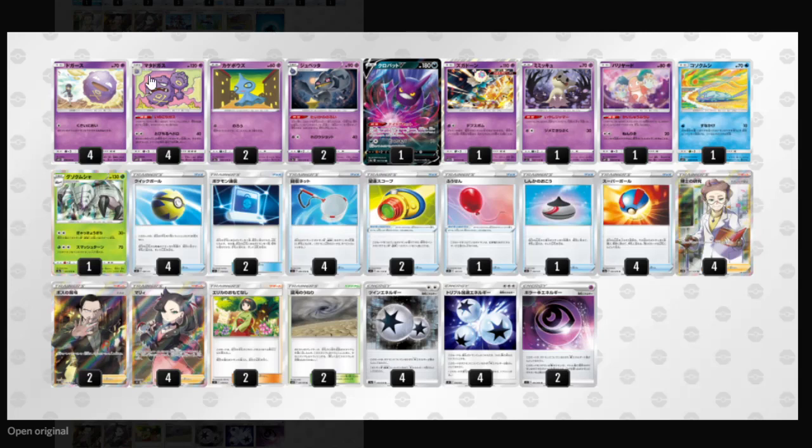Then we have the main highlight of this deck: Weezing. Weezing has the ability that when you evolve up into it, you may devolve one of your opponent's Pokémon — somewhat the same style as the Porygon-Z from Burning Shadows. You can take down VMAXes with this, and evolution decks like Centiskorch, Aerodactyl, and Gallopode. You can devolve them and take them out with Reazon's spread attack.